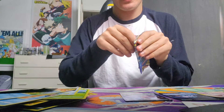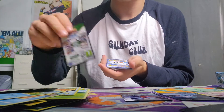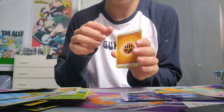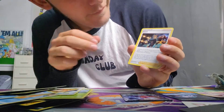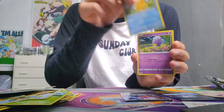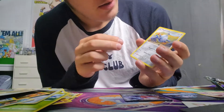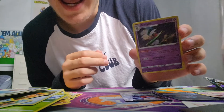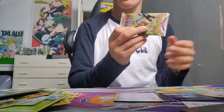Another black border pack. One, two, three, four. Fighting Energy, a Roxanne supporter, Alolan Exeggutor, Chatot, Psyduck, Drifloon, Sudowoodo, Magnemite. Reverse holo Piloswine and a holo Glaceon. I do like my holos but I obviously like my Vs more. Down to our last pack.